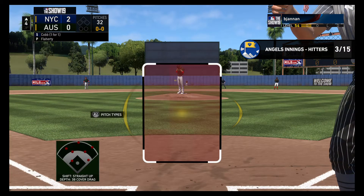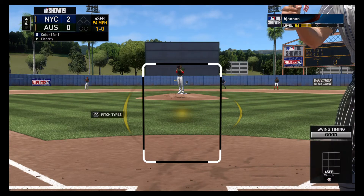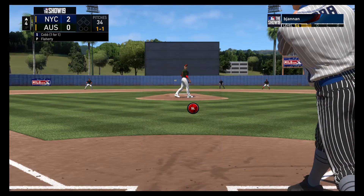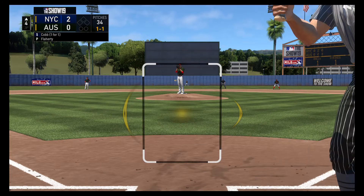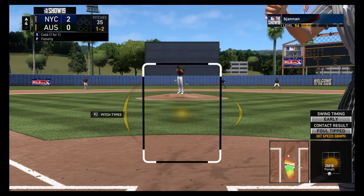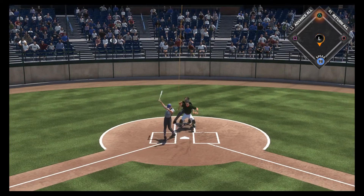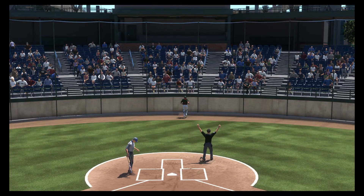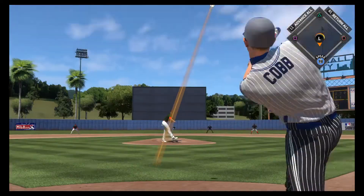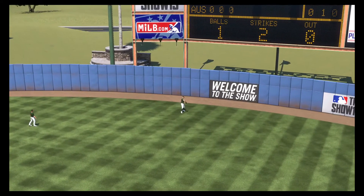So coming to the plate, Ty Cobb, as we begin the top of the fourth. First pitch on its way — number zero. No swing apparently, ball one. Fouled off. And a foul pop behind the plate, but this will land untouched. The one-two. Pulled toward right center field — Bellinger's on his horse. He gets there to make the play for the first out of the inning.